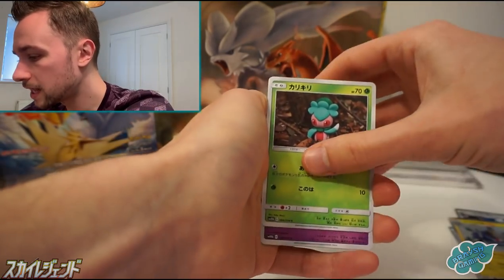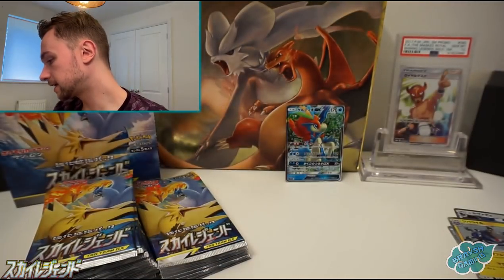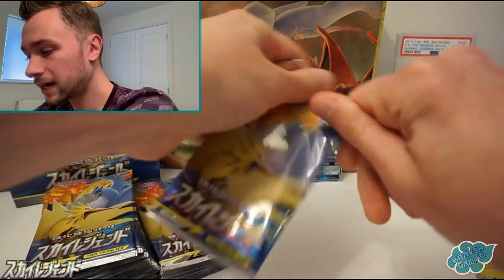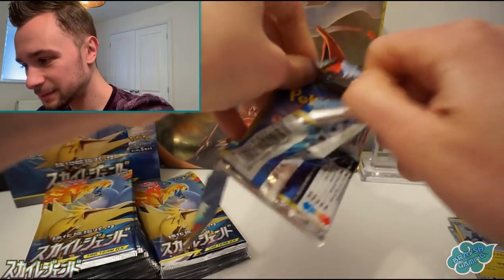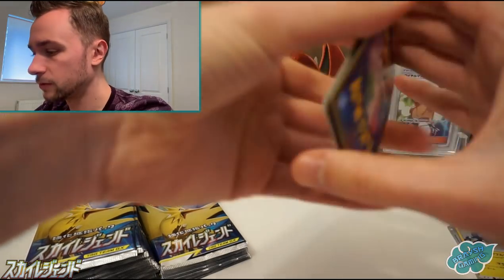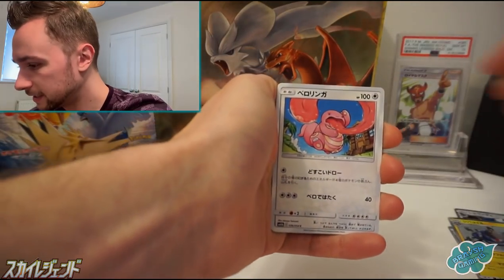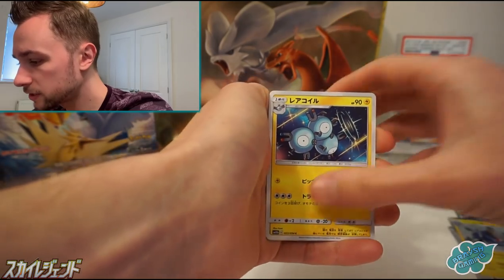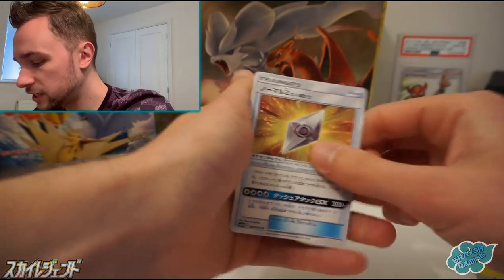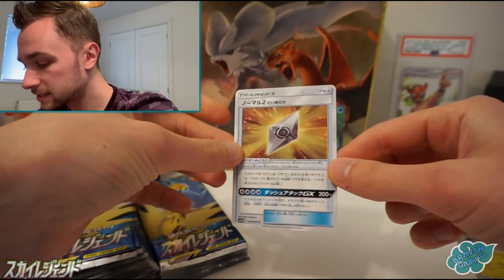We have our TR cards to find as well — Weezing there. The TR cards consist this time of three supporters and one item. That item is Nest Ball, which we got last time. And the other three are Gladion, Lily and Lusamine. Lickitung, Magneton and a Snover. And a Z-Crystal here, which means that Pokémon with a Tackle attack can use that GX attack — which means even Rowlet can do it, I think.